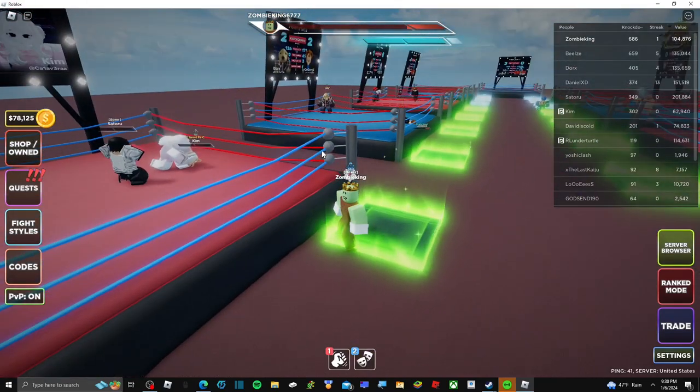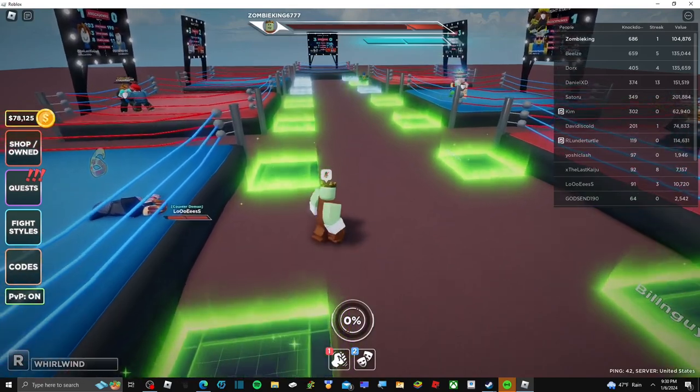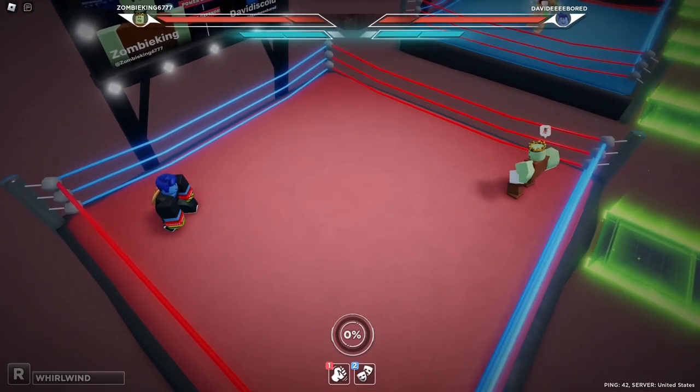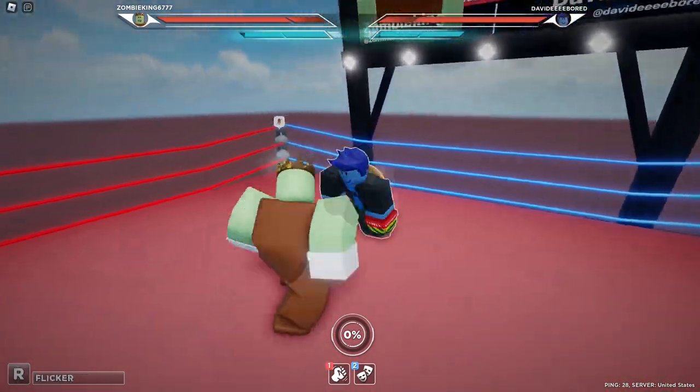Can I go against David? Yeah — David, Mr. David Discord who has 200 knockdowns. Alright, next fight — against Hawk, this is gonna be interesting.